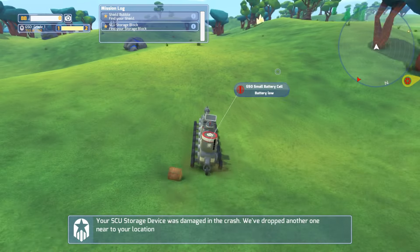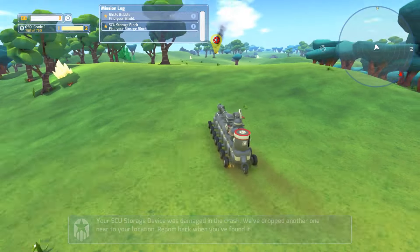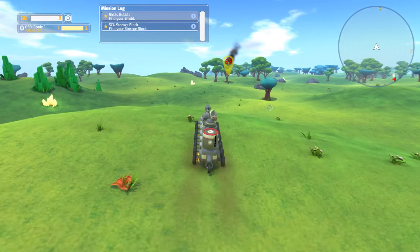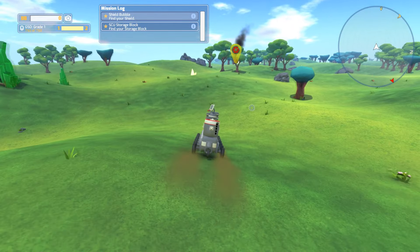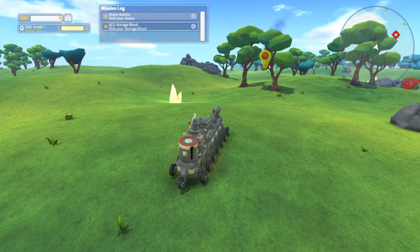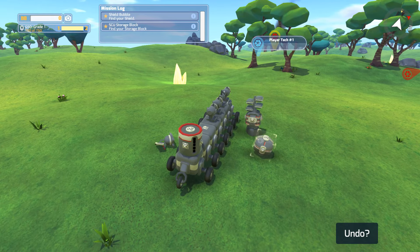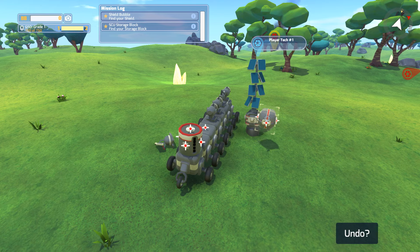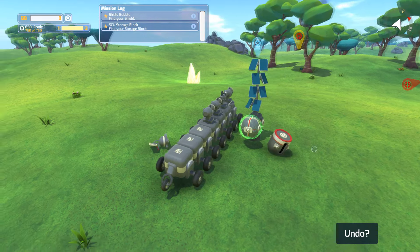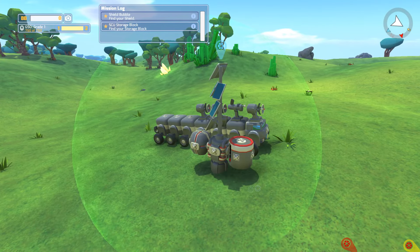Find your shield bubble — gee, I wonder where it is on the map. This is actually pretty cool how they gave us a little navigation system, it comes in handy. Now for the battery, maybe I have to charge that. Let me try it — let's pop this over here, attach this... can I attach you here? Oh I can! So that's how I charge a battery up — sweet!